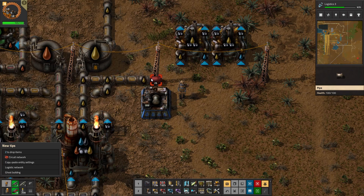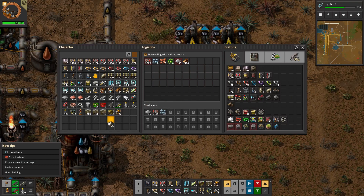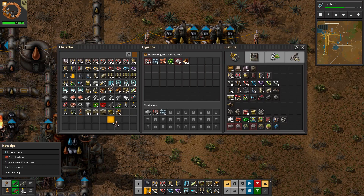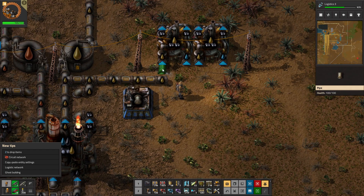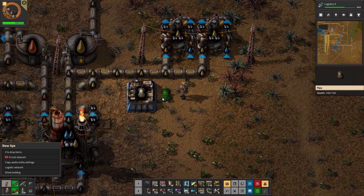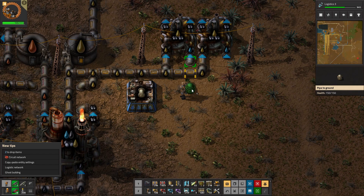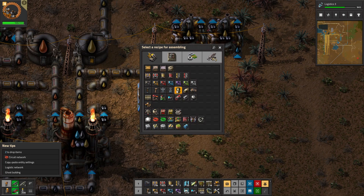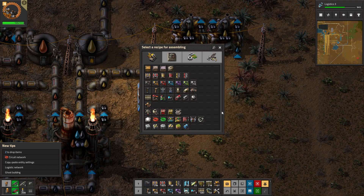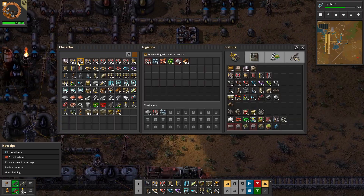Light oil will be easy to bring over. Let's move that up one. Light oil will be easy to bring over. Water will be a little trickier, but not too much. Let's go back over here, make some more of these. Because our nearest water is right here.